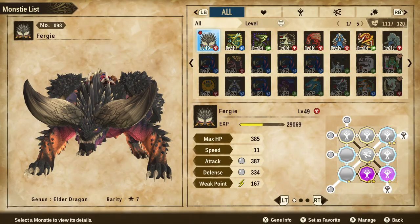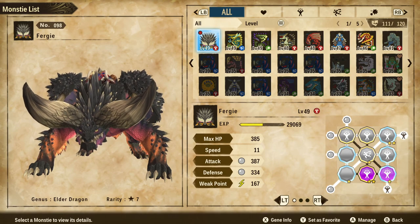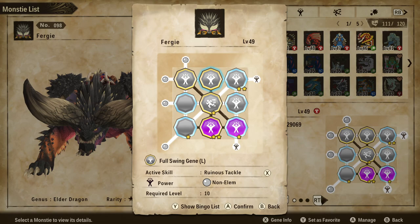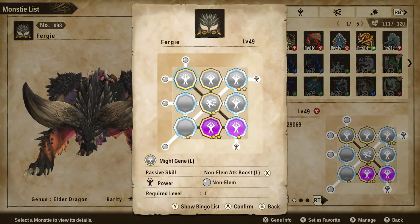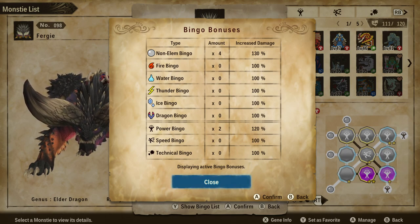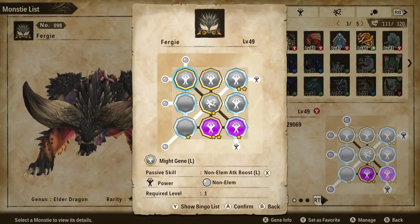After a couple hours of farming, I finally got the majority of the genes I wanted transferred over to Fergie here — our wonderful Nergigante. At level 49 we are already at 387 attack, and we don't have all of our bingos out. Our bingos are sitting at 130 non-elemental. We could technically get 20% more if we want, but we also have a 20% power bingo, so when using power moves we've got a total increase of 50% damage.